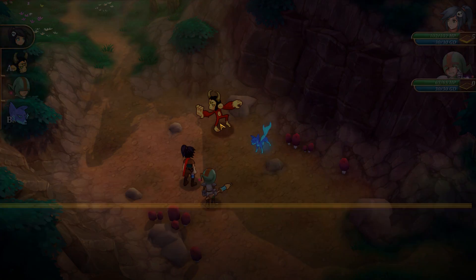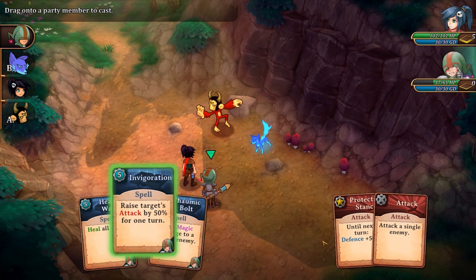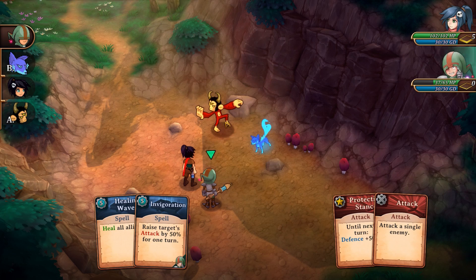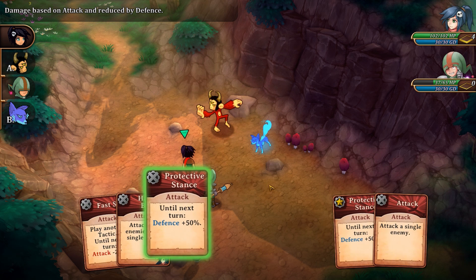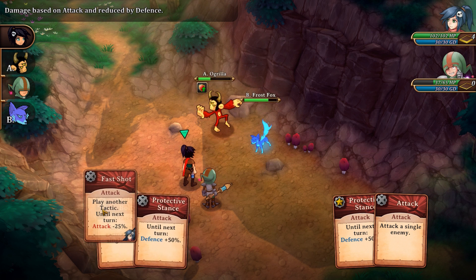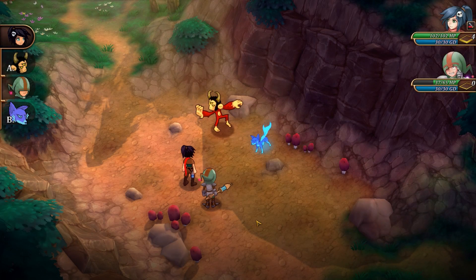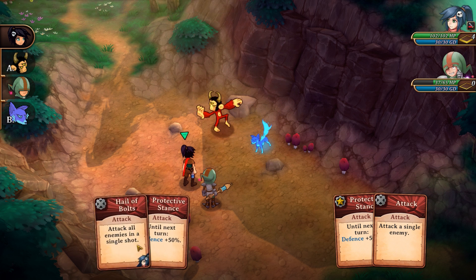There is a unique take on turn-based combat here, where instead of the typical menu-based setup, in Trulon we have cards instead. Your character has a default basic attack card which can always be played, and on top of this, cards — also known as tactics in-game — confer additional benefits or drawbacks, such as the Protective Stunts, which lets you attack but also increases your defense by 50% until the next turn, or the Fast Shot, which allows you to play another card immediately but also decreases your attack by 25% until the next turn.